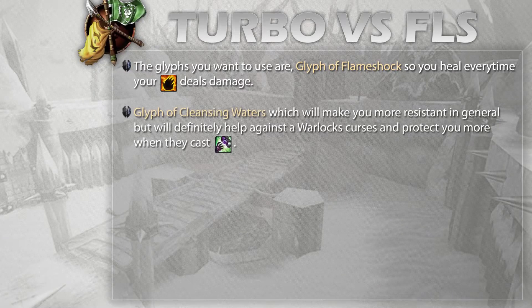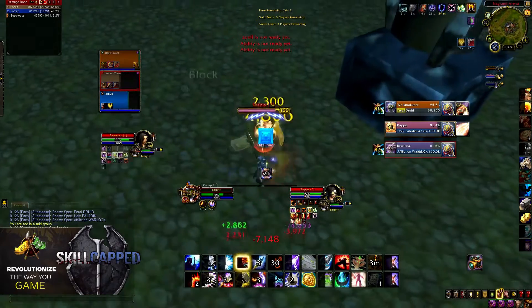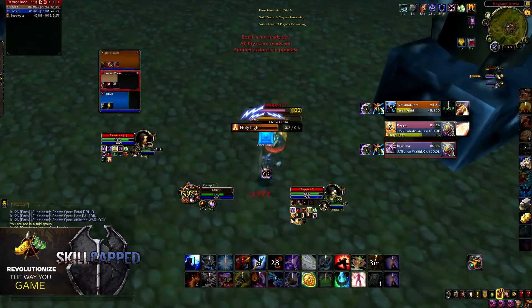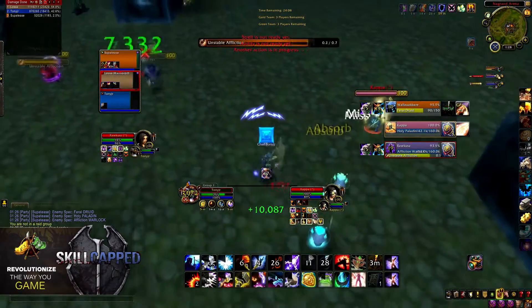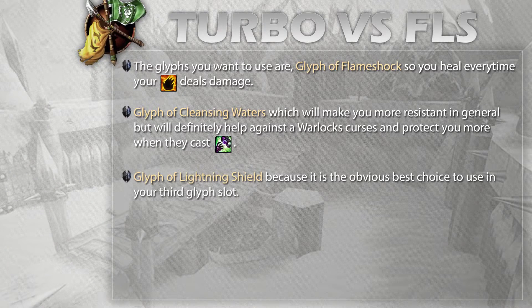I'll also take Cleansing Waters, because it's a great counter to Affliction Lock in general. It especially shines during Demon Soul, where it reduces the damage from Haunts and general ticks. Curse of Agony is their highest damage-dealing ability, so if you and your Druid are dispelling that on cooldown you're going to stay offensive a lot longer. For the third glyph I'm going Lightning Shield, because that's always the best choice in that slot.